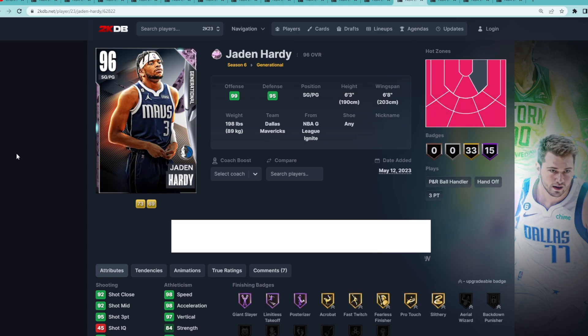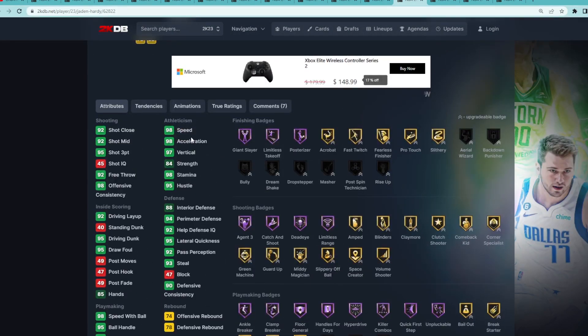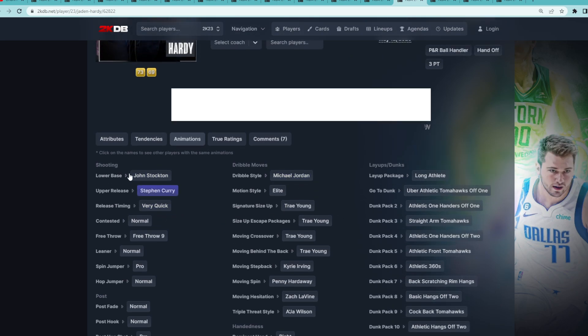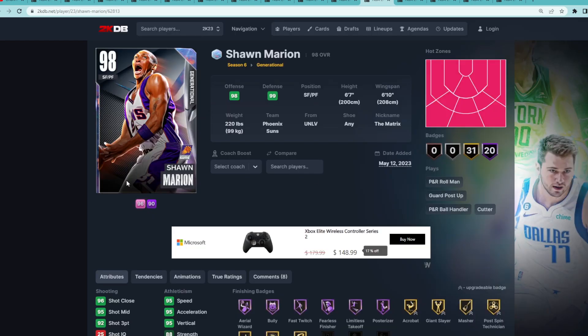Coming in at number 11 is a kind of underrated card from the set: Pink Diamond Jalen Hardy. He does everything super well except the fact that he's 6'3" at the point guard position, which is why he's not in my top 10. He's got great stats and badges — 47 block is low but everything else is great defensively. He's really good going to the basket with great playmaking stats and badges, 98 speed, 98 acceleration. He's got a great jump shot with the John Stockton base and Steph Curry upper on very quick timing, plus the Trey Siggs. If he were 6'5" or 6'6" with a higher block rating, he'd be a top 10-15 point guard in the game.